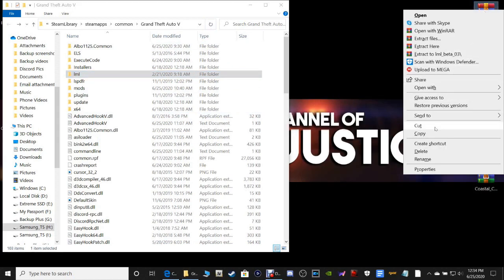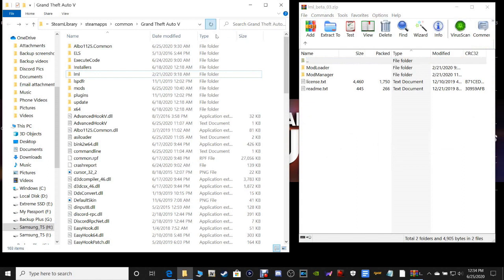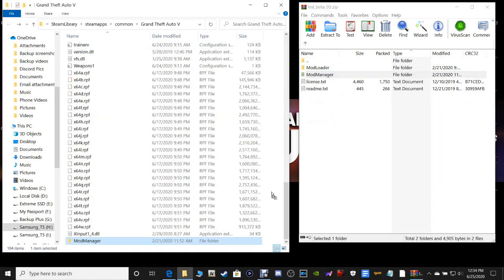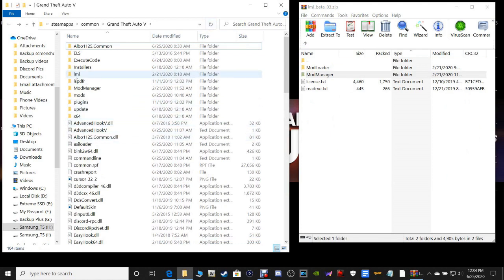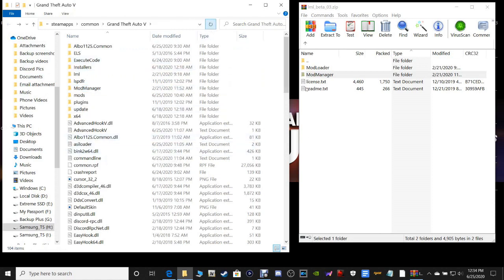Go back into the Lenny's Mod Loader window and open up the Mod Manager. We just installed the Mod Loader. Go to Mod Manager — don't open it. You want to just grab the Mod Manager, pull it into your main directory like this and drop it. Now go ahead and refresh it, and you should have a Lenny's Mod Loader folder and a Mod Manager folder. Inside of that is your Mod Manager. Let's go back to the main directory and close out of our Lenny's Mod Loader.